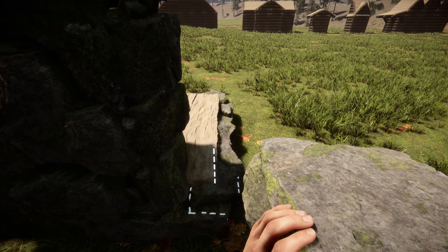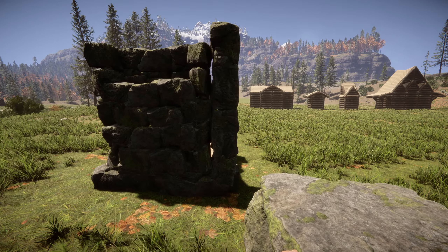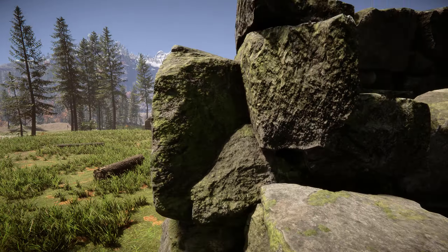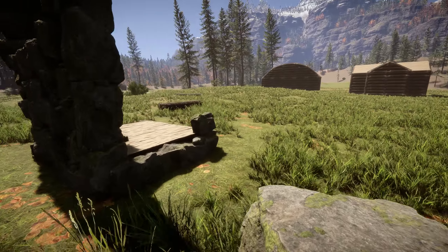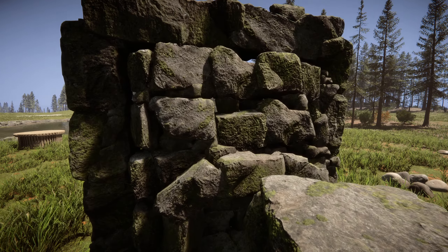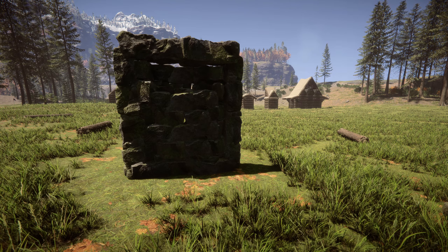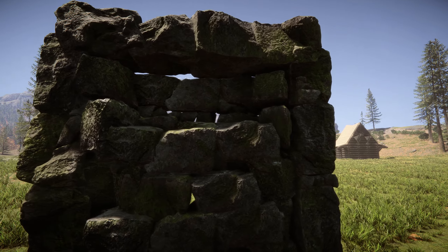Now let's try to build the walls around it and see how good I actually did. You can see I should have gone off to the right just a pinch, but the left is going to look really good. I took it apart and moved it around a little bit, and now you can see that it incorporates really well. And this is all buildable now.